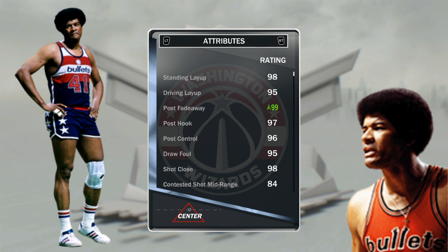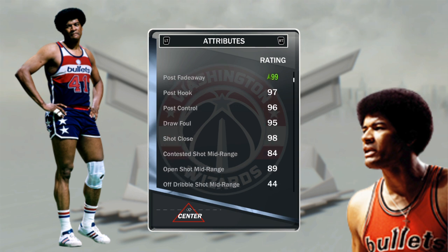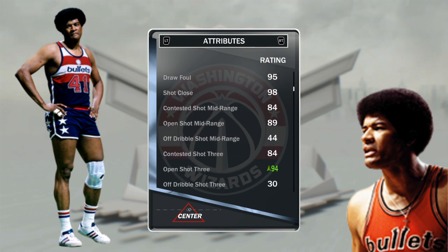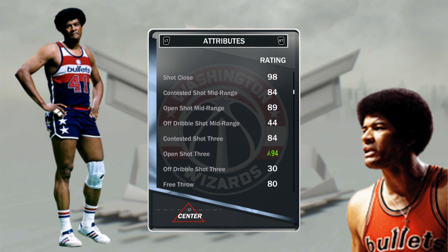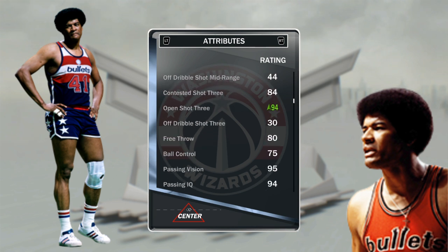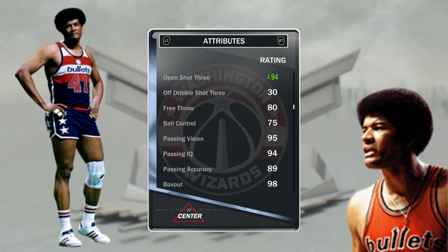He's a center with a 95 driving layup. All the post stats are 97 — my type of guy. He's got a 95 draw foul for a center, and with the Nikes I give him a 94 open-shot three, so we boost that up. We're going to be using those pick-and-pops.